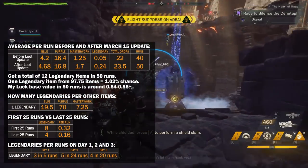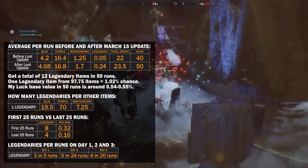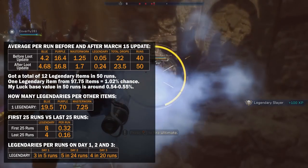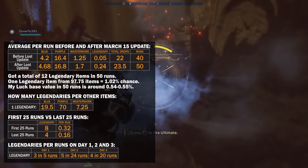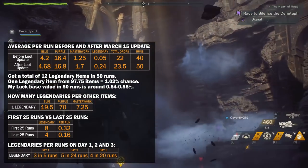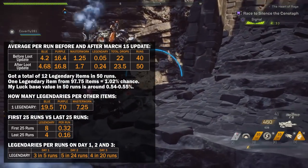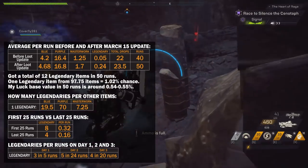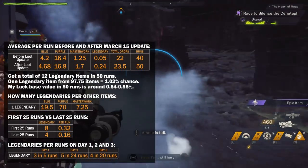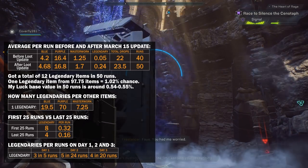Please share your best way to farm legendary items now, but keep in mind it has to be consistent over a longer period of time, preferably 20 or more hours. Because there are days when it seems impossible to get a single legendary item, and days when they drop like crazy. I had runs in Heart of Rage with 2 legendary items per run, and I had 6 runs without even a single non-guaranteed Masterwork item. Happy hunting and see you soon!